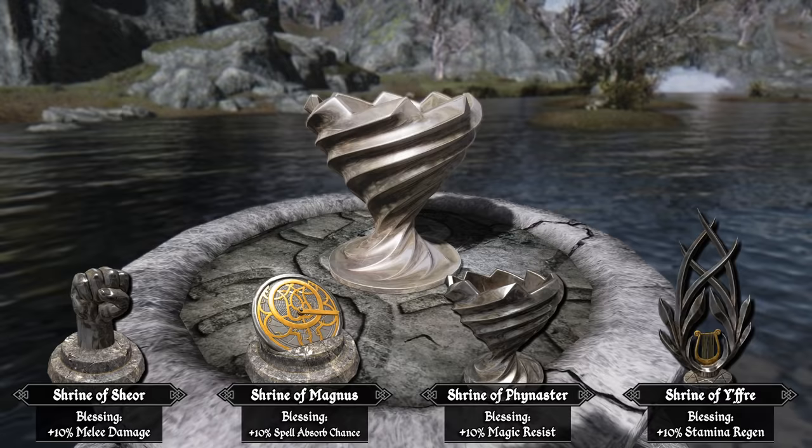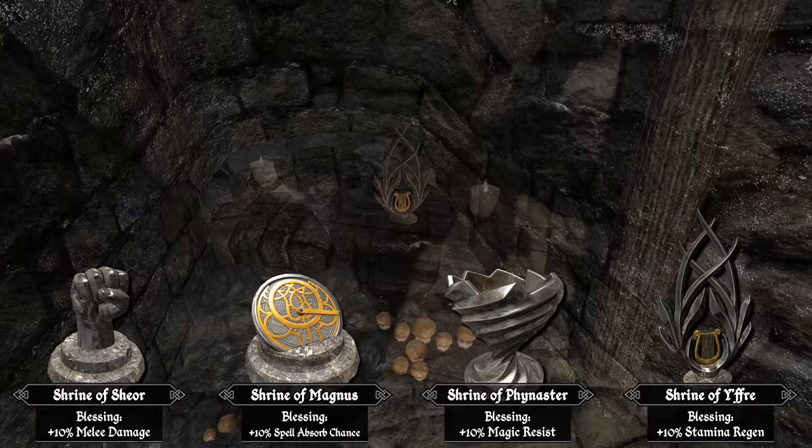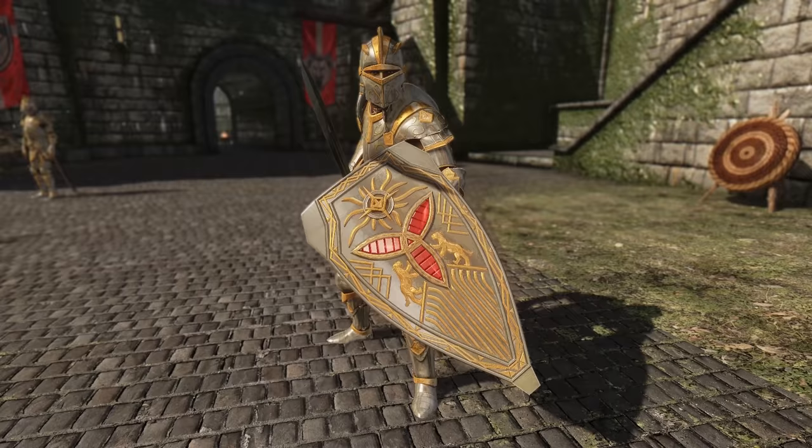Most of the quests will rely on vague clues and hints to lead you through it, so it's not your typical quest where everything is handed to you. We don't want to spoil too much, and we'll leave you to discover the exact shrine locations for yourselves in-game. But if you're just looking to get your hands on the set as fast as possible, there's a full walkthrough that you can download from the mod page.